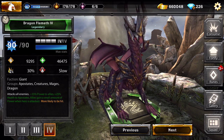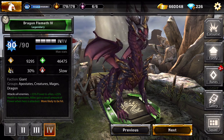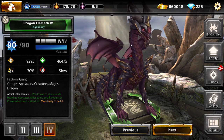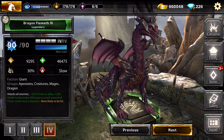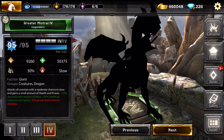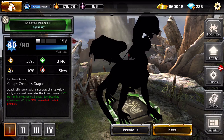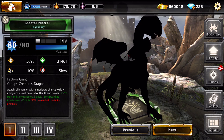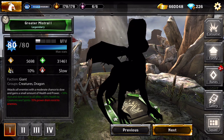Dragon Flamet is one of my favorite dragons before I got my three-star dragon. She's an Apostate so she's perfect on the Apostate team. If you haven't seen the episode about Apostates, please go back in my videos to see how she fights. Greater Mistral is a three-star dragon as well - she gives 50% stun and slow resist and 50% health to creatures and spirits, so she's the perfect candidate for a spirits and creatures team.